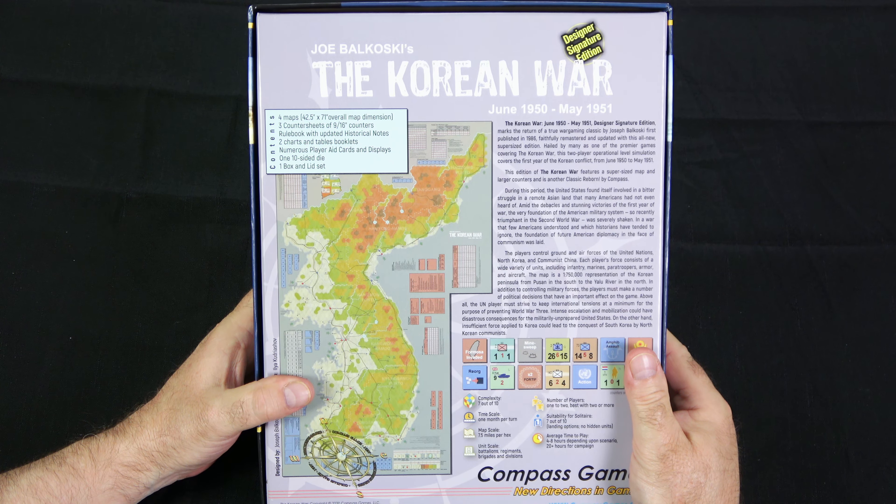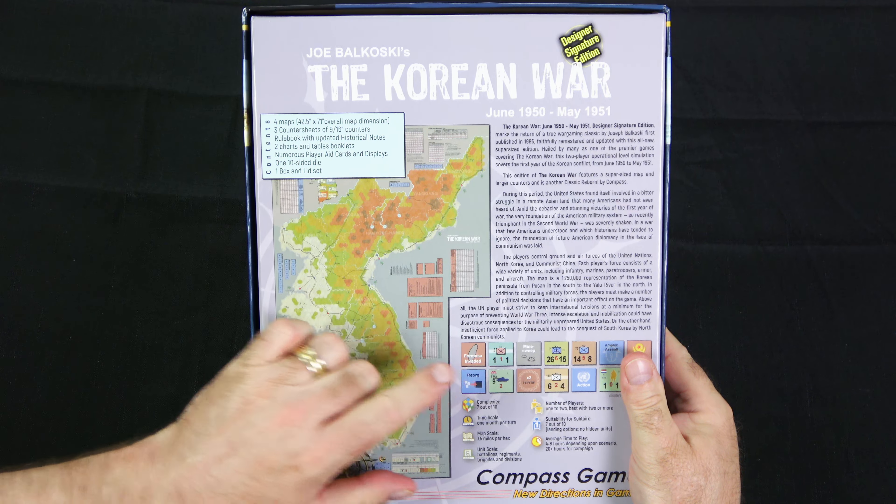Each player's force consists of a wide variety of units, including infantry, marines, paratroopers, armor, and aircraft. The map is a 1:750,000 representation of the Korean peninsula from Pusan in the south to the other river in the north. In addition to controlling military forces, the players must make a number of political decisions that have an important effect on the game. The UN player must strive to keep international tensions at a minimum for the purpose of preventing World War III.